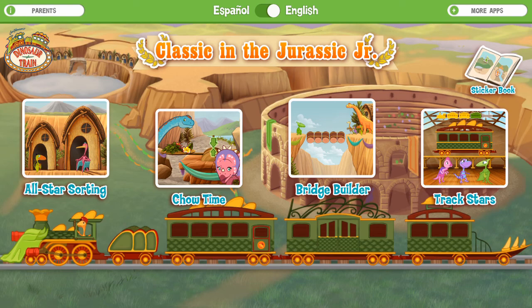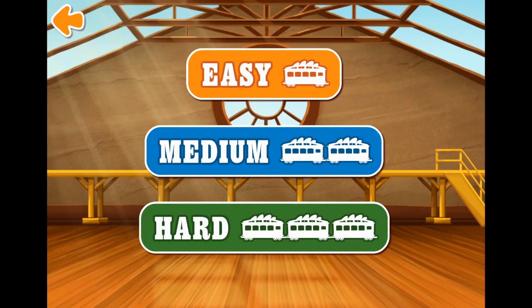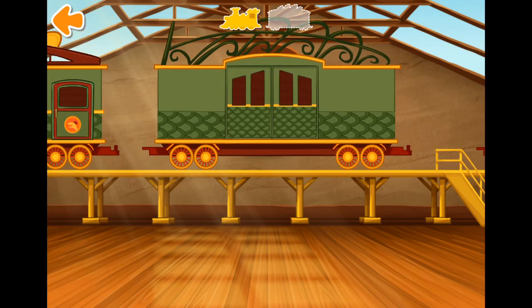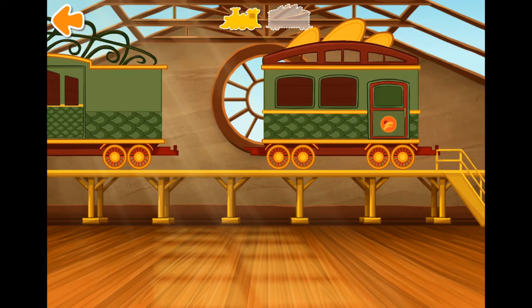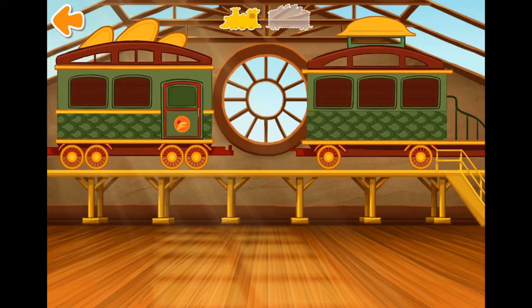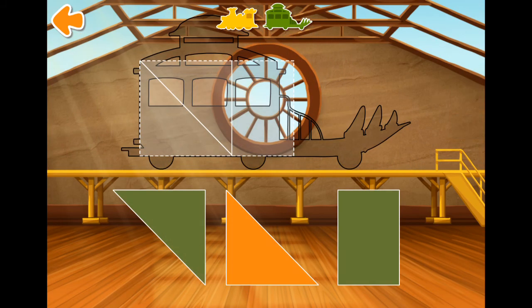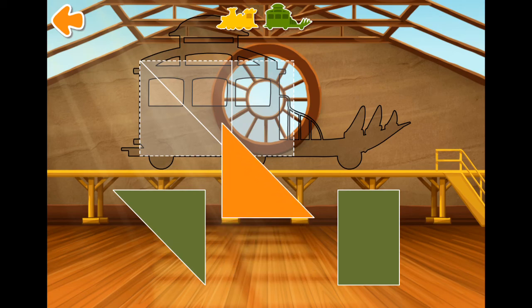Let's play Drag Stars. Choose a level. Easy. Swipe to look at the cards. Tap the card to choose it. Tap the card to build your train. Choose one of the shapes and drag it up to the correct place in the rectangle.